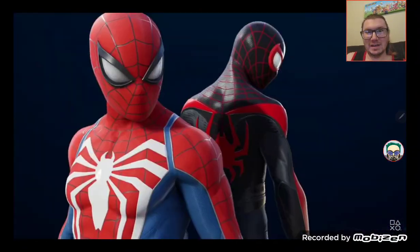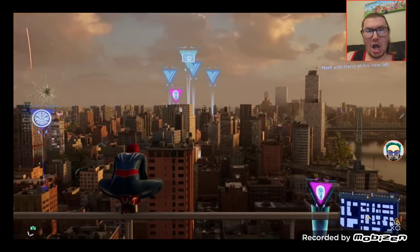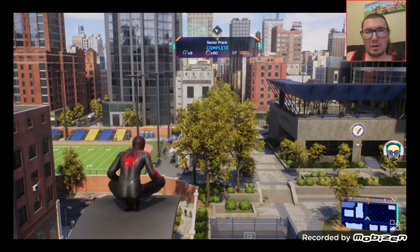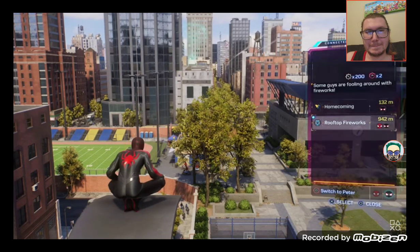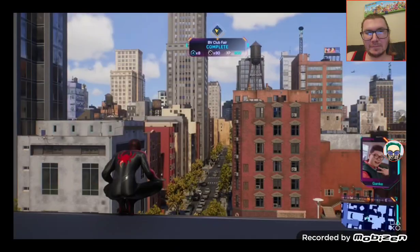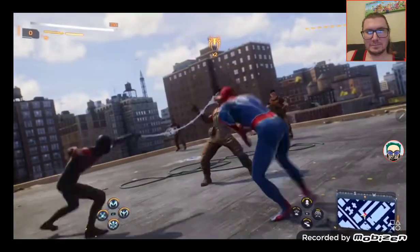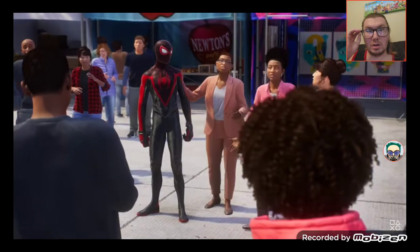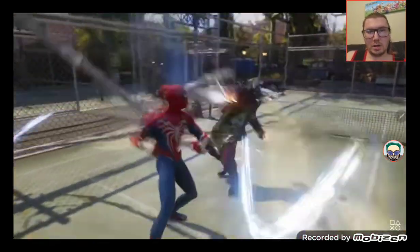The spider heroes have new AR tech in the lenses of their masks, providing a quick glimpse of nearby activities. You can always refer to the upgraded Friendly Neighborhood Spider-Man app to quickly track areas of interest. The app will also include incoming requests from those who call Marvel's New York home — some will ask for either spider hero to help, while others, like the students of Brooklyn Visions, will require you to put on the mask of a specific hero.